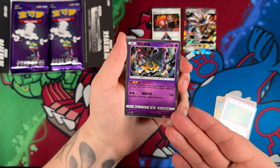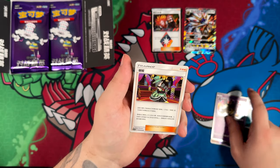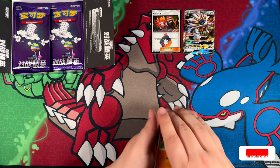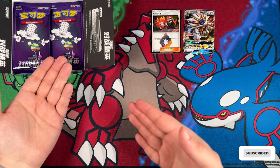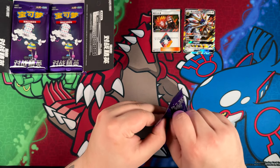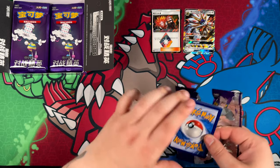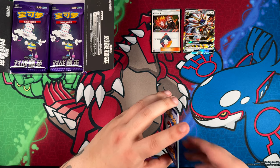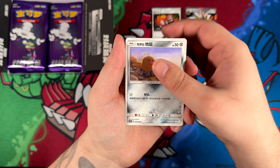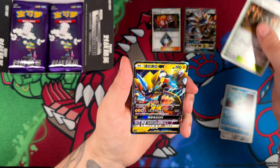Just a holographic — the Giratina. And this is also kind of why I really, really like opening these Chinese sets, because, first of all, they are rather cheap compared to the Japanese or English equivalent. But it does give me the opportunity to look at all these awesome cards — not just the holographics and double rares, but also the commons and uncommons, like this Diglett right here. Gives me an opportunity to witness the artworks, because I would have never have seen them before.